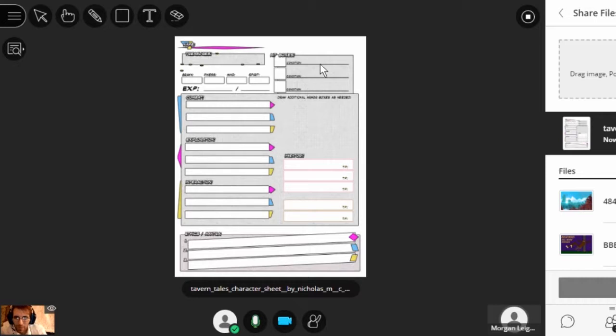This is a character sheet for a game called Tavern Tales. I made this all in Photoshop, and here's the draw tool. Some of the vocab words you'll want are coming up.